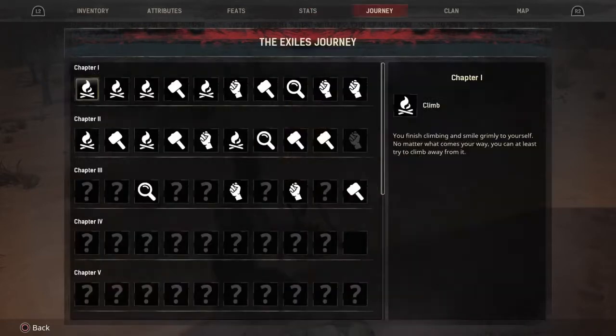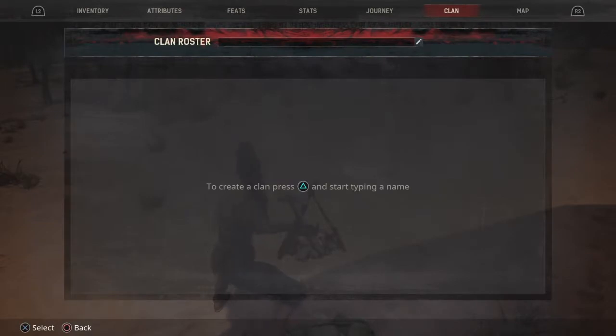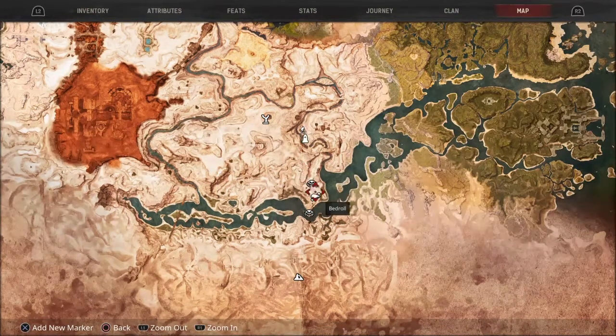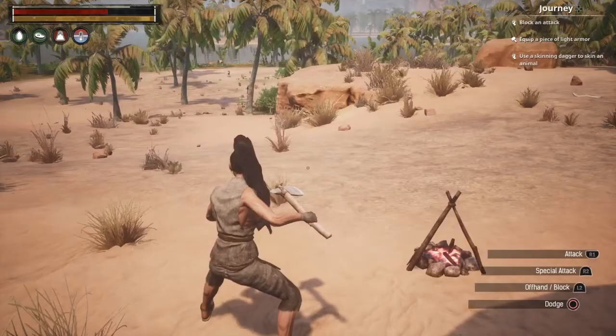These knowledge points enable you to open up different parts of the knowledge tree in order to learn new skills - quite handy. I've opened up most things I can at the minute. Then there's the Exiles Journey which shows your progress as you achieve certain things. It goes in chapters as you work your way up. There's also a nice looking map, but there's no on-screen indicator of which way you're walking, so you do have to keep snapping back into the map to work out whether you're heading towards a marker you've placed.